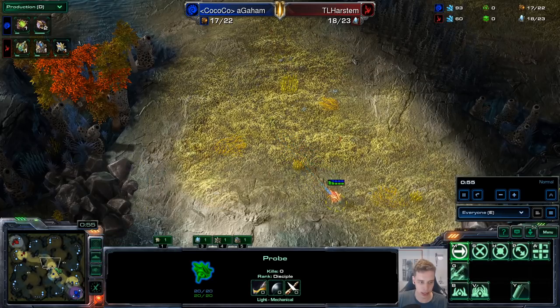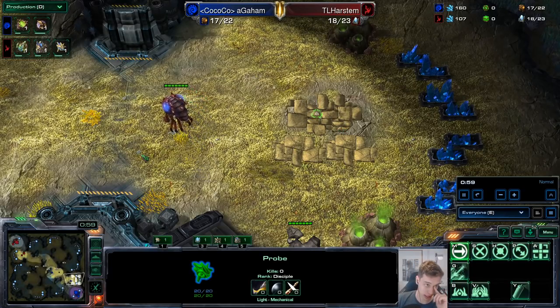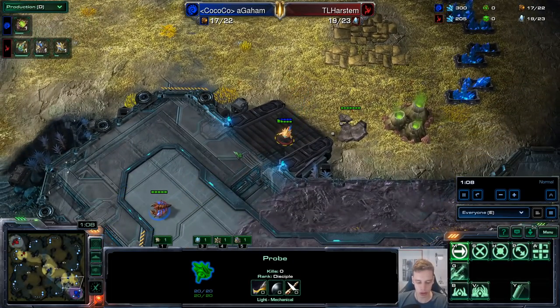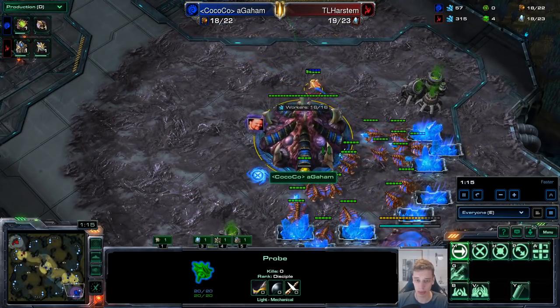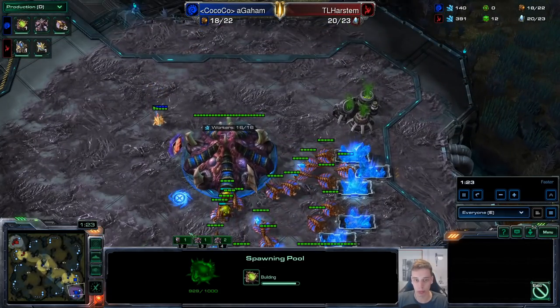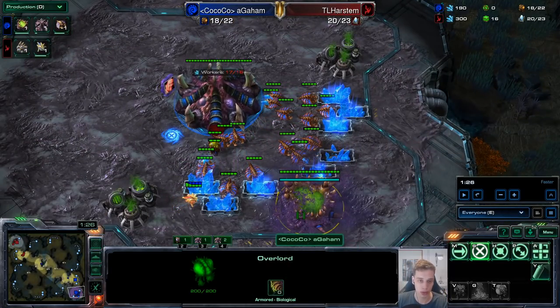We're going to assume we always gateway scout — it's a little more common than pylon scout and makes reading the timings easier. We're also going to assume we don't get a block on the natural. We just want to get information and do a proper response. We scout the early pool at about 1:15–1:16, and we see it isn't done yet. The second overlord is already quite a way out, so we know the pool was not built before the overlord — meaning it's either a 15 pool or a 16 pool. You have the same response against both.